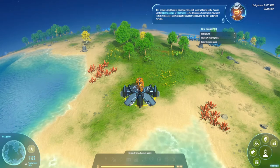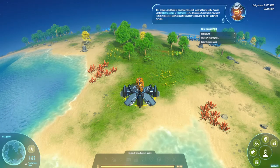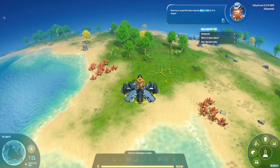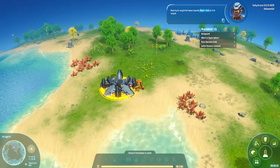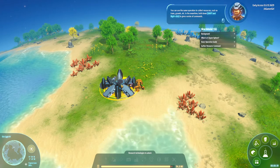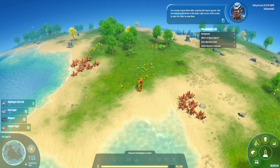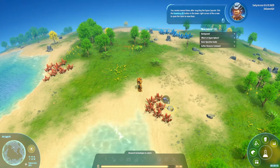You can use the arrow keys or right click on the destination to control Icarus's movement. In this mission you will manipulate Icarus to travel beyond the stars and create miracles. Now try to recycle the space capsule — right click on it to recycle. You can use the same operation to collect resources such as trees, gravel, etc. Hold down shift and right click to give a series of commands. You receive several items after recycling the space capsule; click the inventory button in the lower right corner to open the cabin and view them.